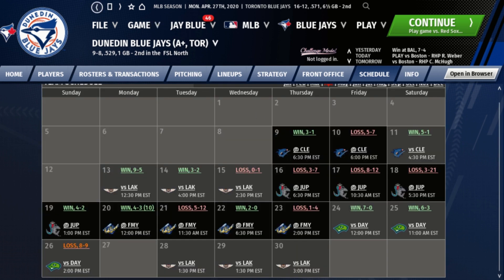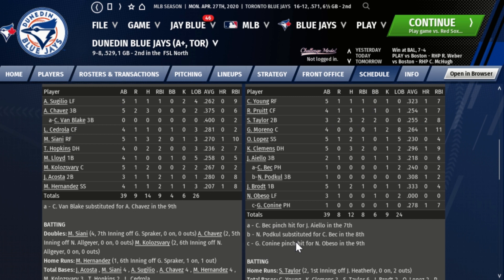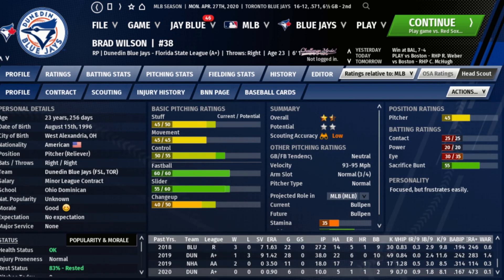The last day was a rough game for the pitching staff, losing 9-8 to the Daytona Tortugas, who are 10 and 7. Samad Taylor was three for three with two walks, a home run, and two doubles. Casey Clemens was three for five with two RBI. On the mound, Nick Allgaier gave up five runs in five innings with a 9.5 ERA. Graham Spraker gave up three runs. Brad Wilson finished it off and has a 0.9 ERA so far this season. Dunedin Blue Jays are nine and eight after the week.